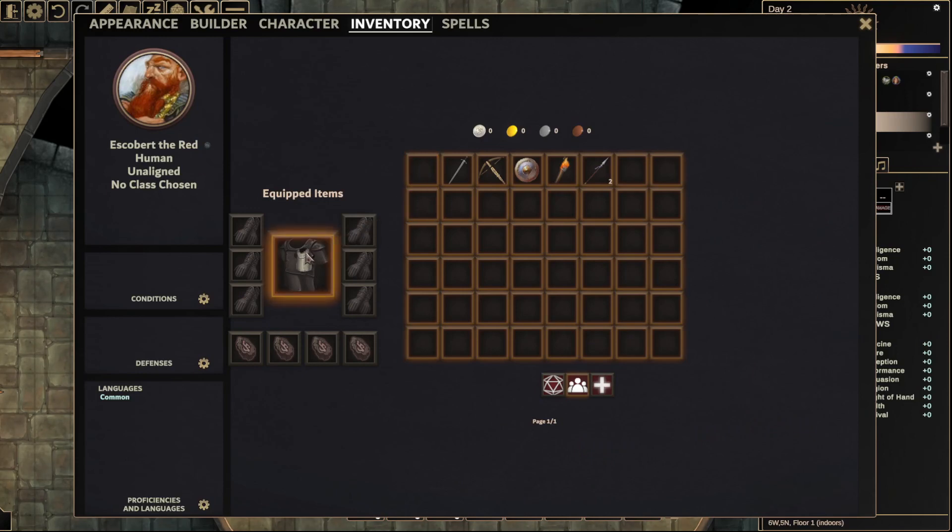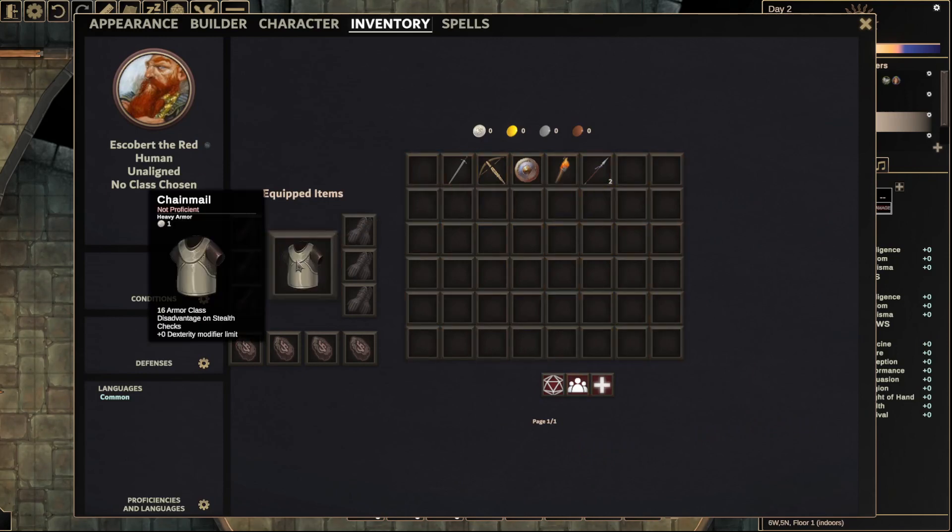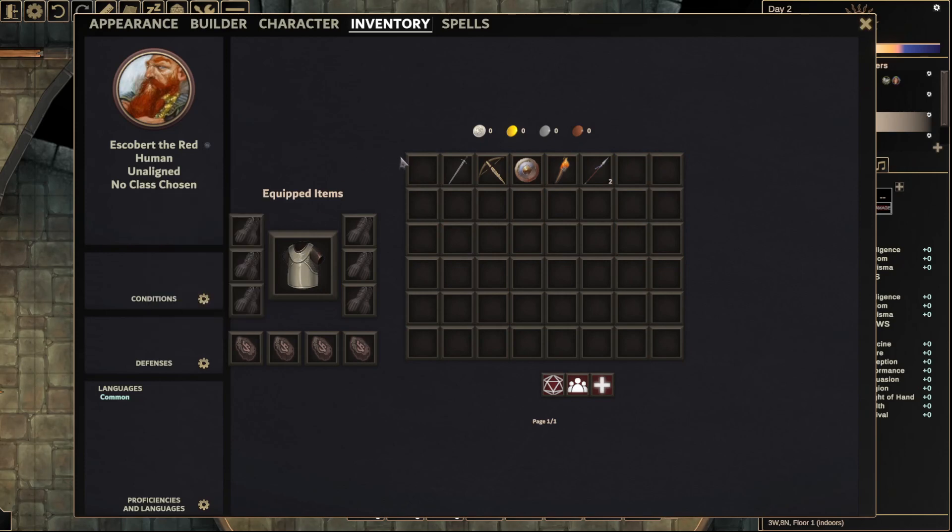Just like before, you can drag chainmail into his armor slot, and this gives him chainmail, which gives him a basic armor class.